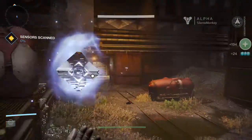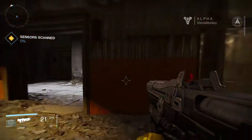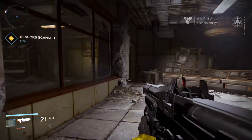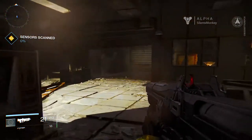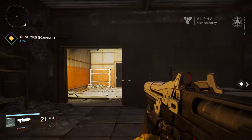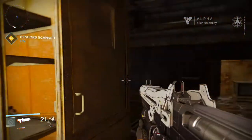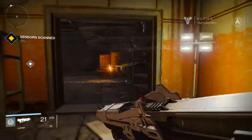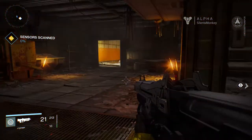Right, where we heading next? Through that doorway. I think this alpha will only last for a few days - maybe Sunday it ends, and today is Friday. So it's only on for about three days, it only came out yesterday I think. Am I going the right way? It's telling me to go back over there. Do you actually have to step in the marker for it to show you where to go next? You can't just go past it.